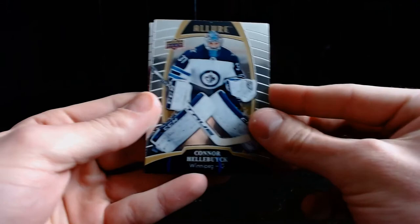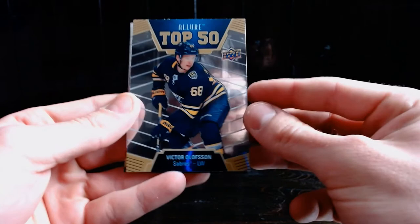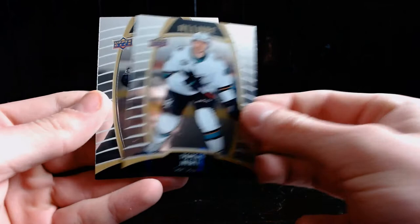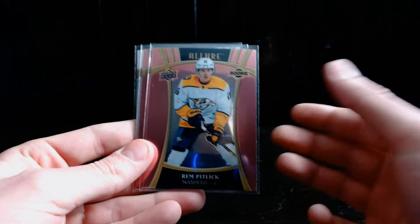On to the last pack. Quinn hasn't talked — he's on a separate guys trip at the moment, he's in BC having a great time but missing out. Last pack: Connor Hellebuyck, Brad Marchand, Victor Olofsson top 50 big name. Carson Kuhlman red rainbow rookie. Thomas Harley and Blake Lizotte rookie. Wow, what a crazy box — a lot of fun!